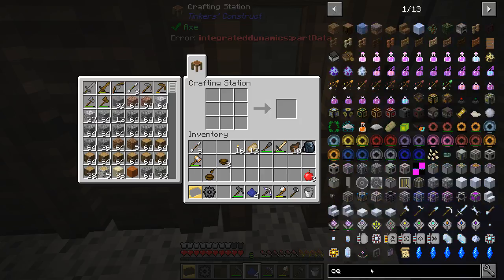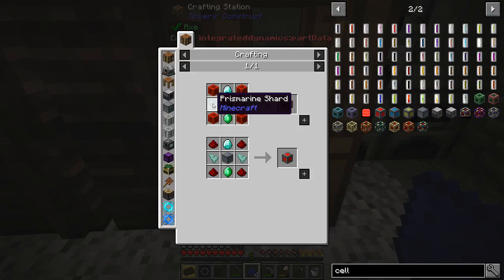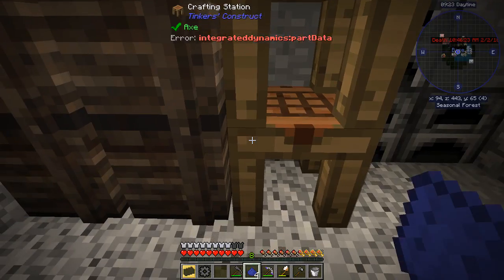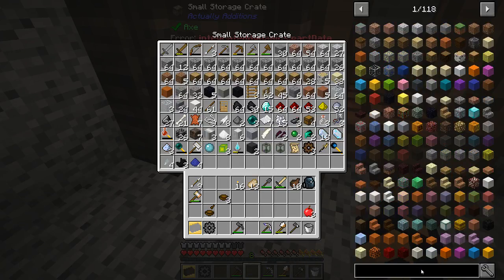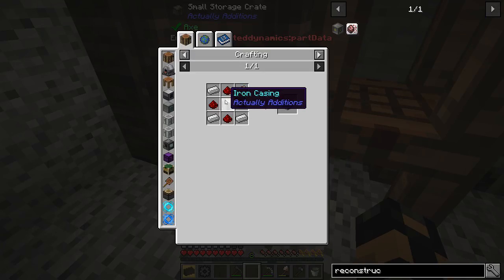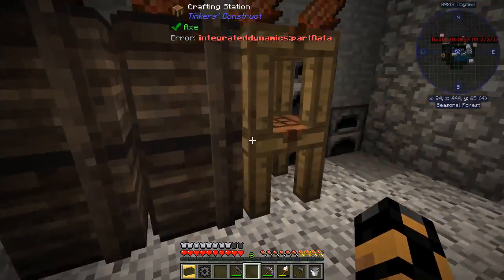Let's take another look at that power cell. Now what I don't have is prismarine but I think I've got the rest of that stuff, so we're going to put a little pin on that for just a second. What we might be able to do is make a reconstructor — I'm casing — that we can make, so we can get some prismarine. So that won't be a problem.